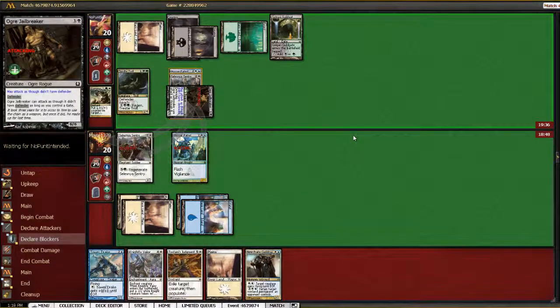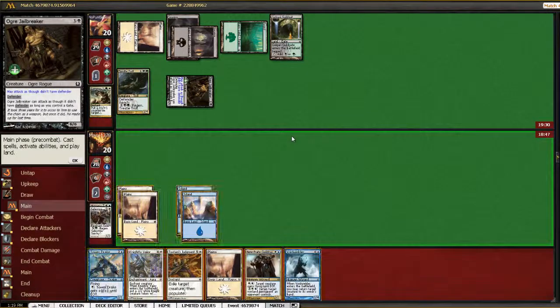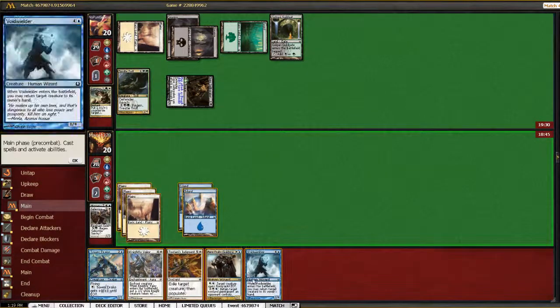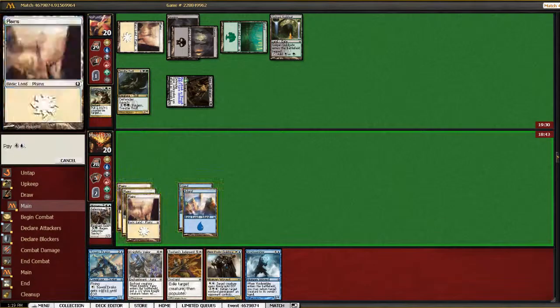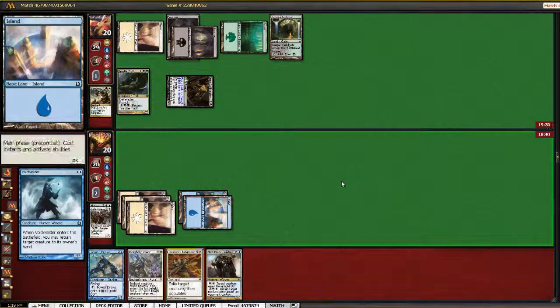Apparently he has a trick again — Common Bond. That's rough. So hopefully we draw a land in the next turn or two. Void Wielder is not bad. I think we probably just need to do that — I don't want to take six for no reason, and this removes the benefit of Common Bond.